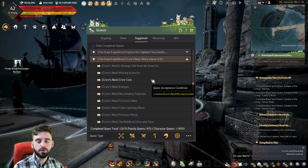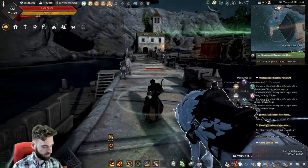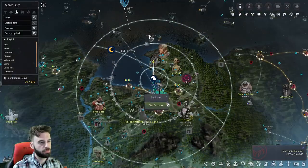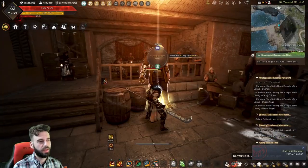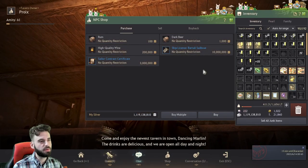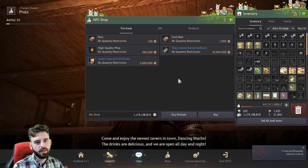In order to do this quest line, you are going to need a boat. If you don't have a boat, you can buy one off the Central Market, or you can head over to Velia — one of the first cities in the game — and head over to the NPC Proi. When you click on the Shop tab, you will see that they have a Bartali Sailboat available for purchase. So if you don't have a boat, you can buy one right there.